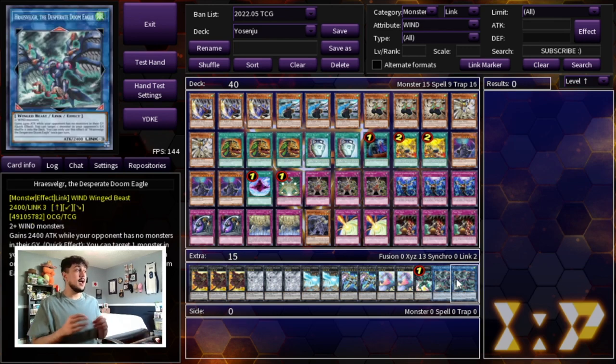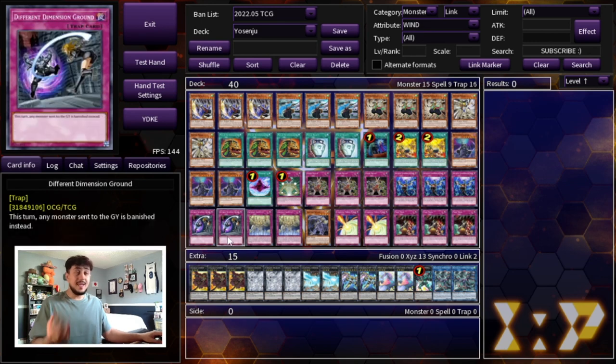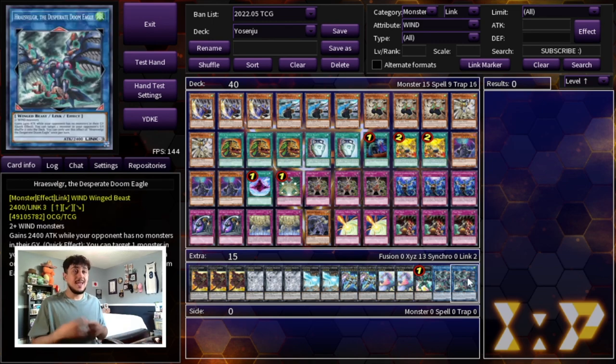We're also playing two Doom Eagle. I think people are sleeping on this card in Yosenju. Yes, you don't want your Yosenjus in the graveyard, but Doom Eagle gains 2400 attack when there are no monsters in your opponent's graveyard — and since you're playing Shifter, Fissure, Macro Cosmos, and Different Dimension Ground, your opponent probably won't have any. That makes it 4800 attack. On top of that, it has a quick effect to target a monster in your opponent's graveyard and shuffle it back into the deck, which is great against Tearlaments. Sometimes this card just wins you the game.